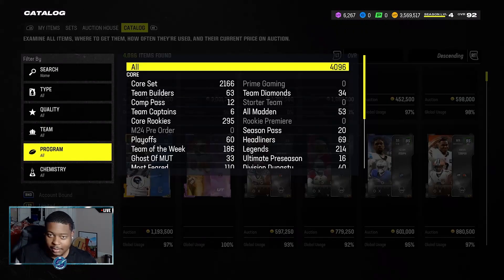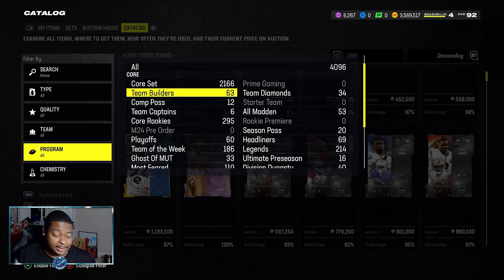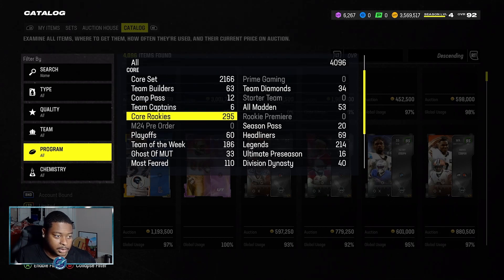Two amazing limiteds, not to be taken lightly. I did pull that Champ Bailey last weekend when he came out, but unfortunately I wasn't recording because I wasn't at my house. We did sell him — that's why you see I have three million coins. I sold him as soon as I pulled him.